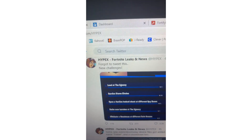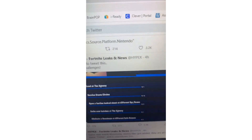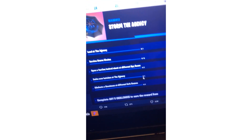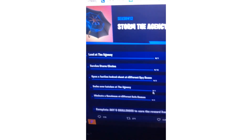HypeX says there are new challenges — the Storm the Agency challenges. These may have been leaked back in 12.40. The first challenge is 'Land at the Agency' for 40,000 XP, which is pretty easy. The next challenge is 'Survive a storm circle,' also pretty easy for 40,000 XP.